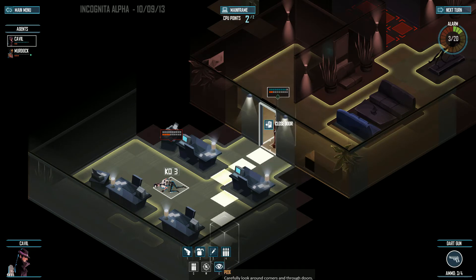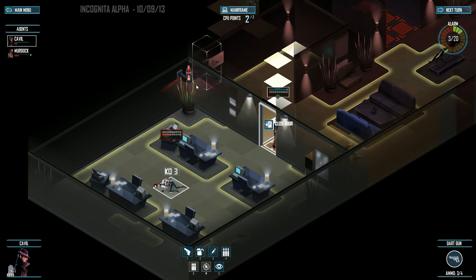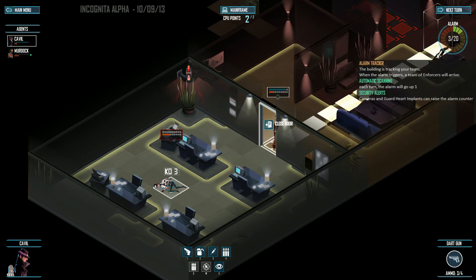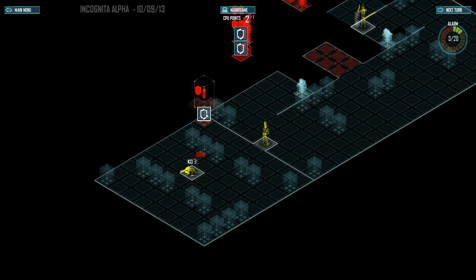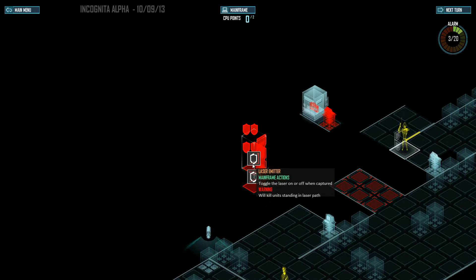I'll peek inside — there's a security camera. This is another thing you have to deal with. If the security camera sees you when it's under enemy control, it'll raise the alarm by one. So I'm going to take control of it now. Even if I leave this area and there's fog of war, I'll see whatever happens in here. I also want to take over this credit safe so I'm able to get inside. Basically, the items inside are things you'll be able to buy for your agents and upgrade them — money, ammo, certain things like that.